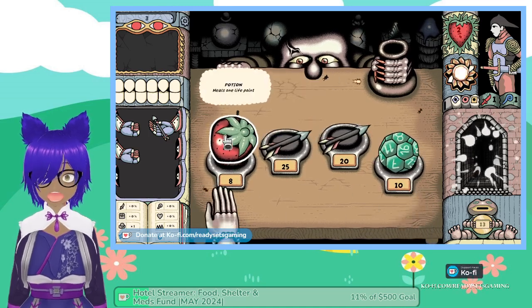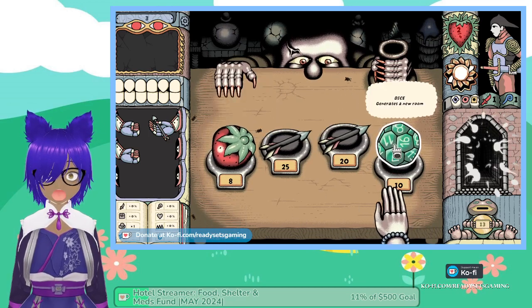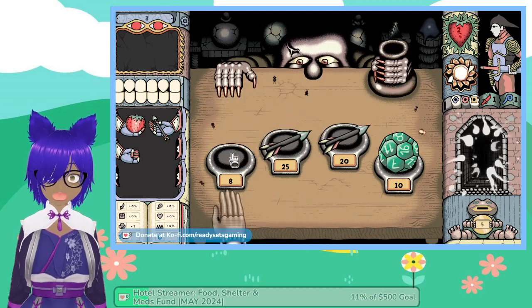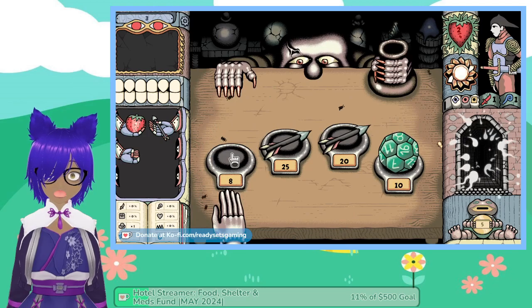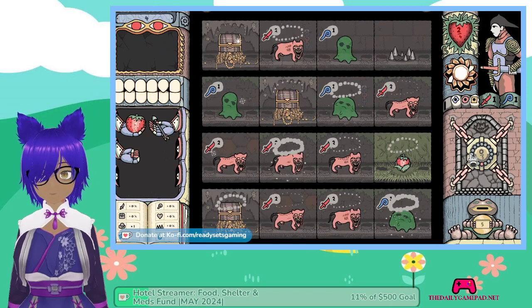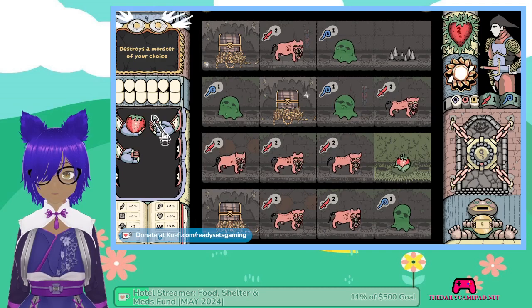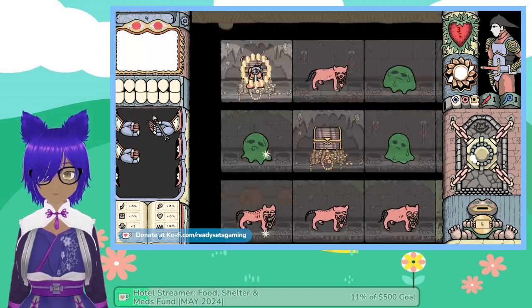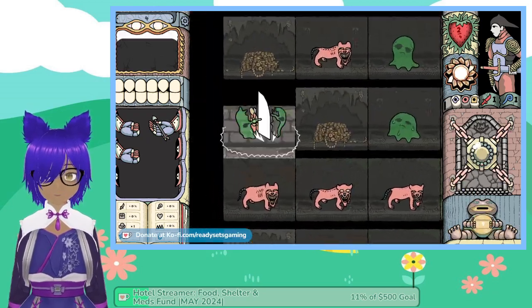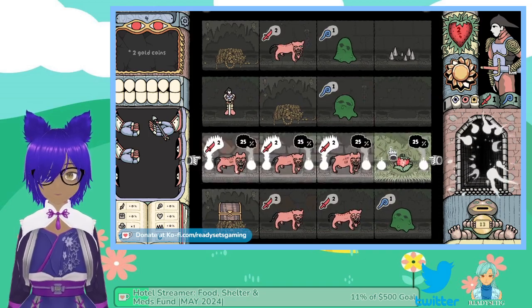We have 13 coins. This item generates a new room. We need to take the apple or the strawberry — we don't have enough for anything else. Go down. A biscuit — okay. Of course you would go there. Taking a chance.